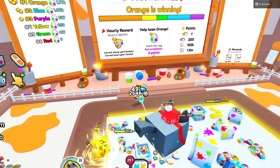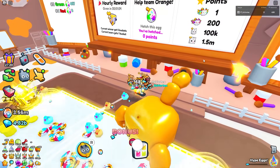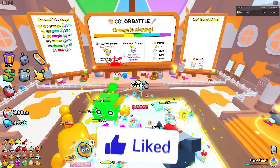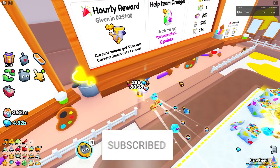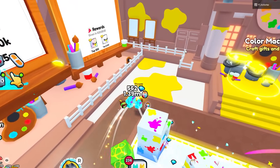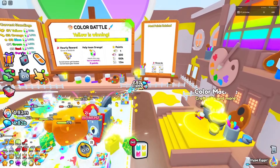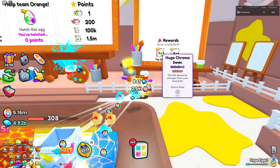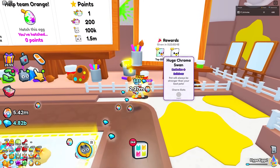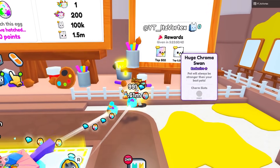We have the orange leaderboard — it works pretty much the same as the good versus evil event. You can hatch pets for points and it tracks how many points you have. The current winner of the team receives five buckets and the losers get one bucket, so you're still getting something. The top 500 on the leaderboard get the Huge Chroma Swan in rainbow, and the top 5,000 get the normal version.